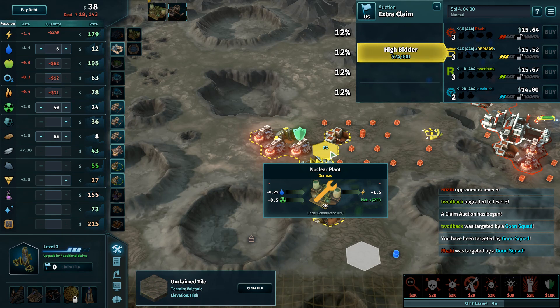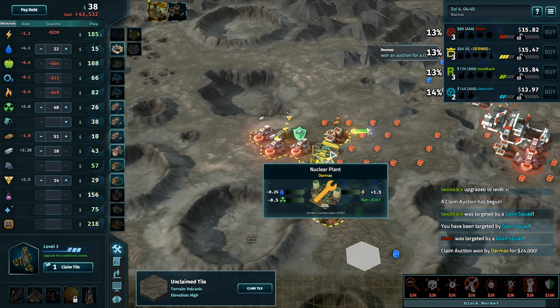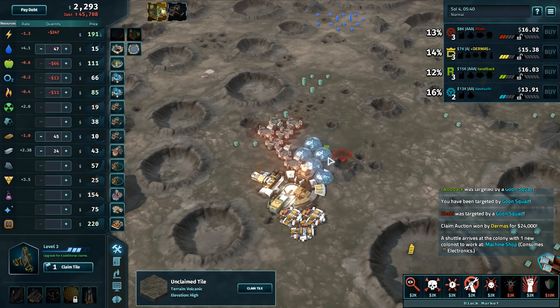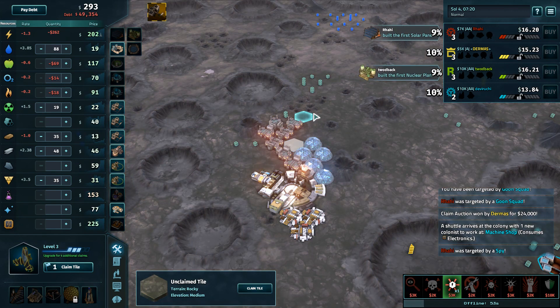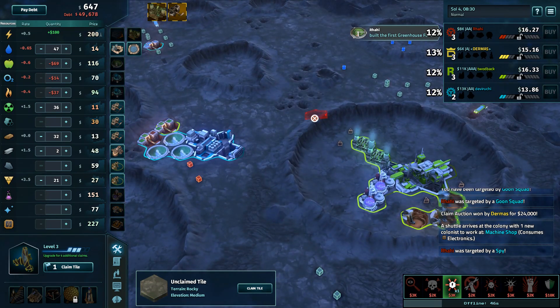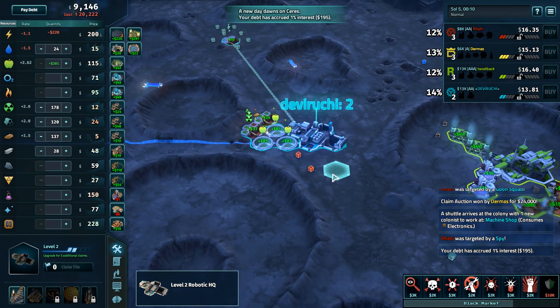24k for a big corner — worth it, I would say, easily. Over at the colony there's actually a fantastic location with a three-adjacency for machine shops up there. As an elite I'm looking at that like 'oh boy, I really want some of that,' because those machine shops have started tilting me more in the elite direction — you can get your upgrades out so much faster, and that's crucial for elites.